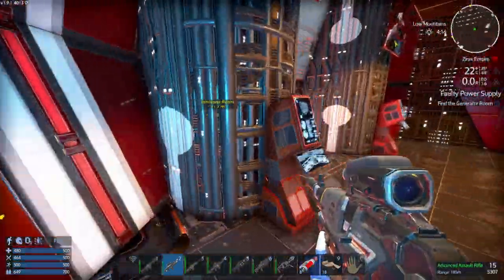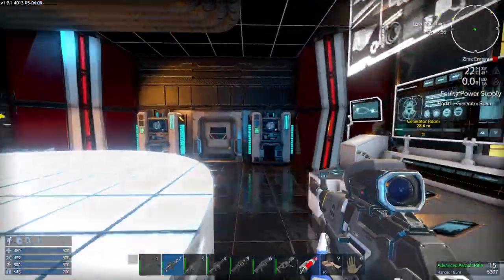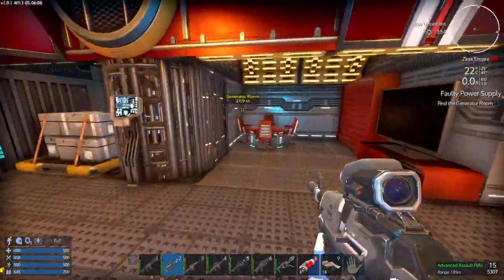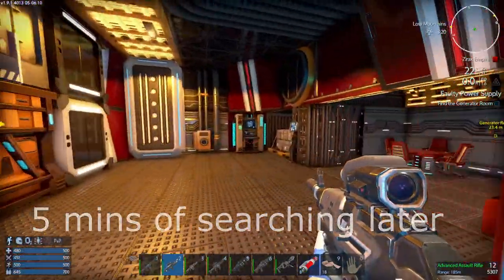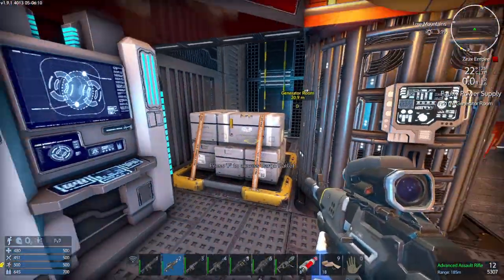After we get to the generator room — the generator room is over there, but how do I get to it? Since the generator room's over there, I'm completely confused. Oh well, what we got here? Okay, we found something.